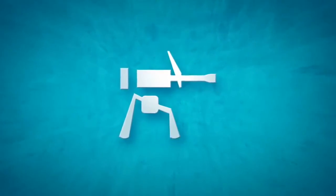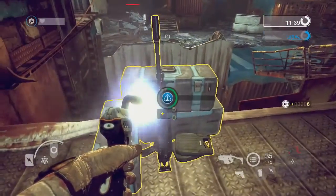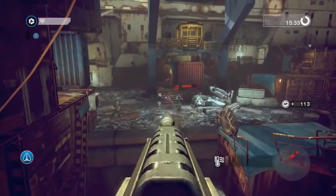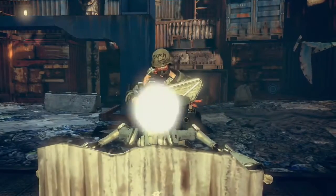Machine Gun Nests: Engineers can take missions to assemble machine gun nests in the battlefield. Machine gun nests overlook strategic points on the map and do not run out of ammunition. They can overheat, however, if used for too long.